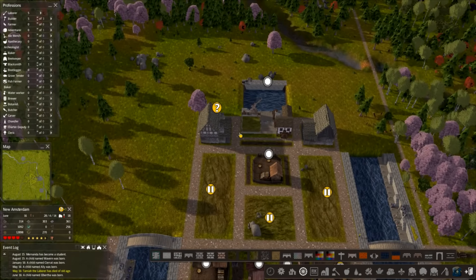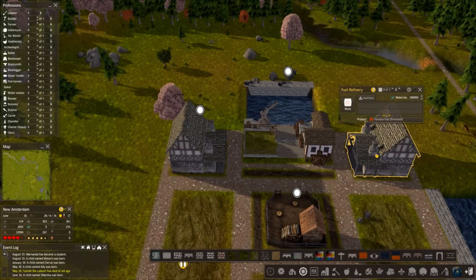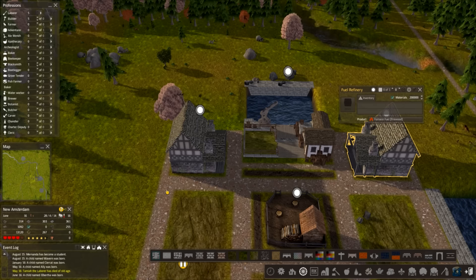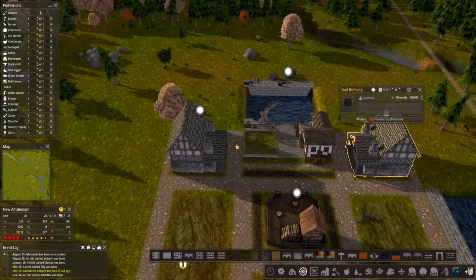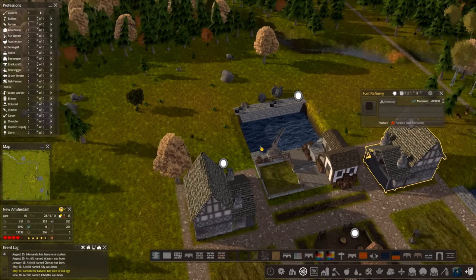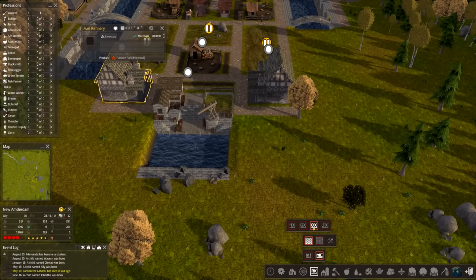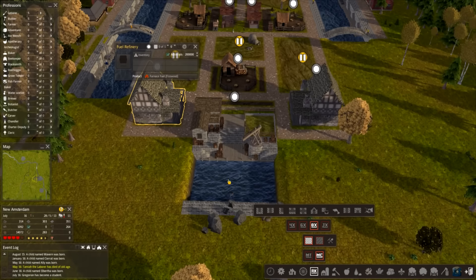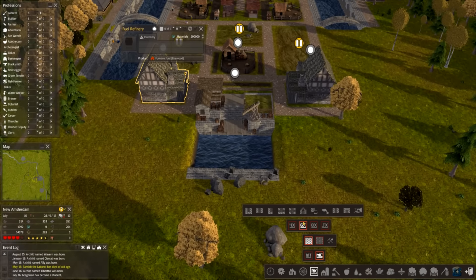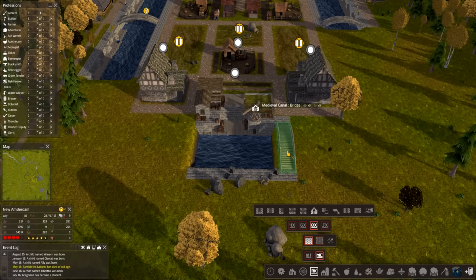Welcome back. These buildings are just finishing being built. I pushed them back by one space — there was a double-wide road behind them and a single in front, so I've reversed that. These can now lead up to a two-way bridge going across here. I also changed the trade back to an 8 instead of a 6 to make it a little bit easier.